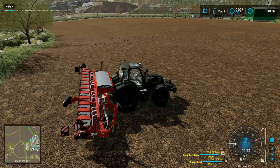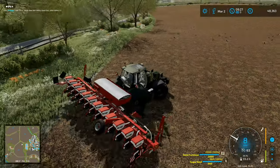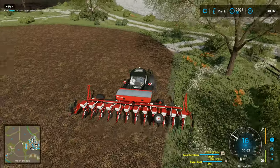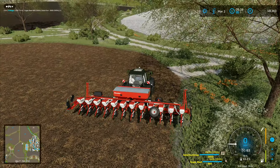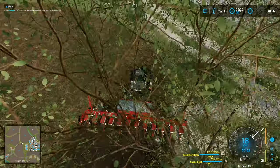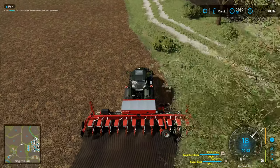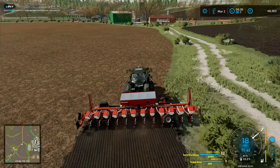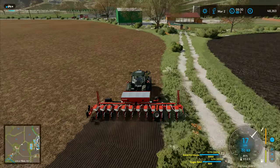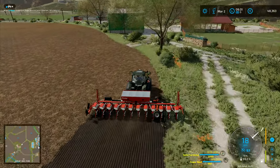That side does stick out a little bit, but I think we'll be all right. I prefer to drive this way around the field. In theory you wouldn't take a seed drill around tight corners — it would destroy it — but we can overlook that here. We want to get the whole field planted. I'm hoping 660 liters of seed is enough. I'm overlapping quite a lot around the edges and will need to straighten up.